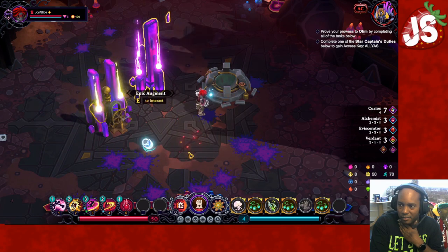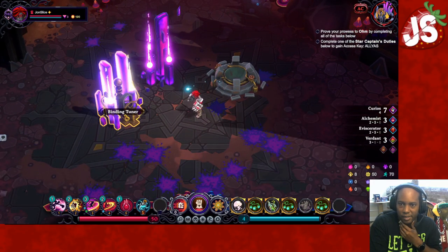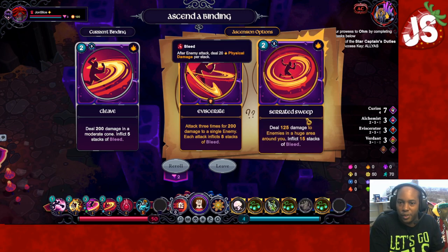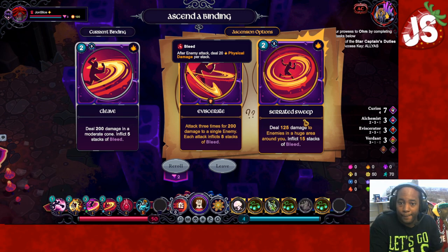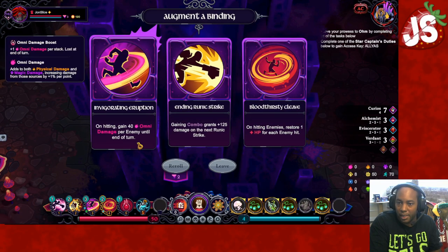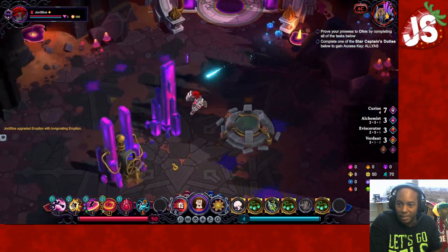So we got Cultivated Harmonies again — three Cultivated Harmonies! And we got a Flask of Serendipity. Inflict damage over a huge area and inflict bleed — 15 stacks of bleed, so 150, that's 275 versus 250. I do a little bit more bleed damage, so I'll take the Serrated Sweep. On hitting enemies, restore 1 HP per enemy hit. On hitting, 40 omni damage per enemy — I gotta do it! That omni is killer.